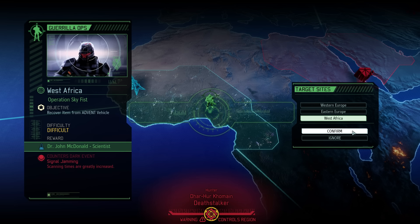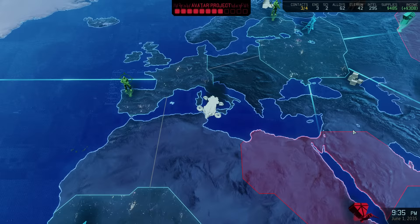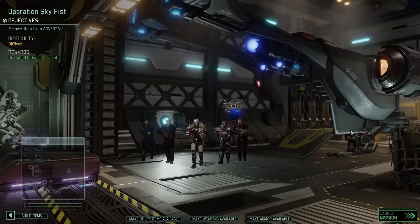With Eastern Europe only offering supplies, I think West Africa it is — that gives us another scientist and the mission is rated as difficult, meaning there will be one additional alien part present. The mission objective also suggests we'll be dealing with a mission timer, so all in all we're in for a nice challenge, especially if we do in fact have new enemy types showing up. Let's assemble our squad and find out.